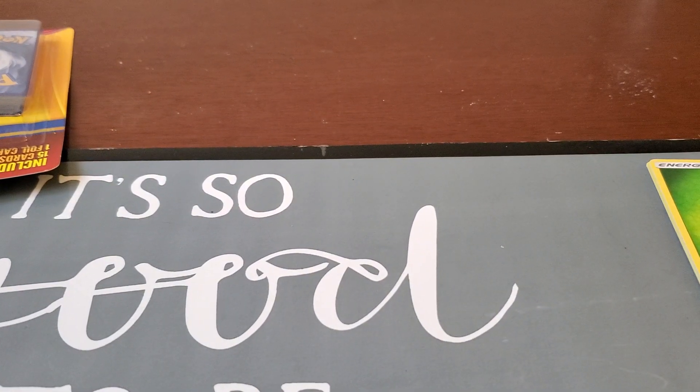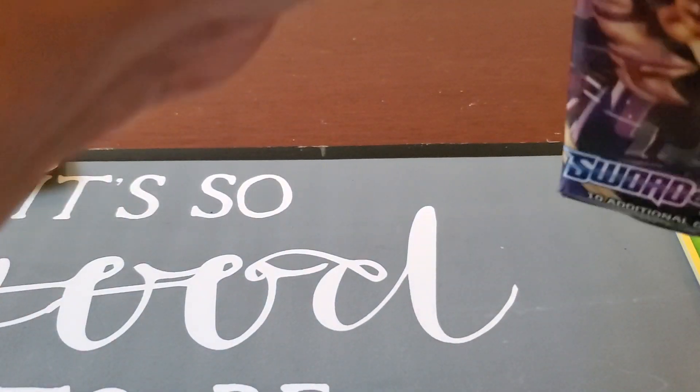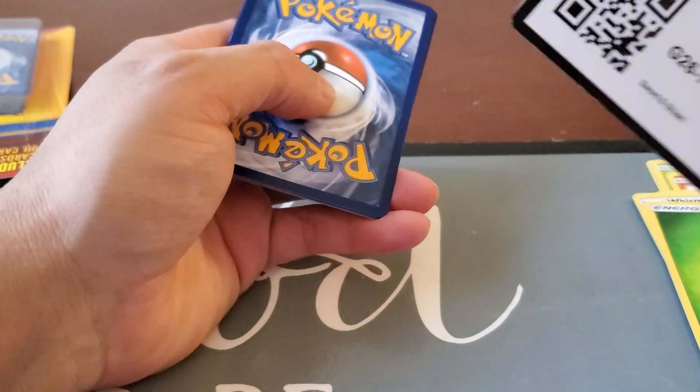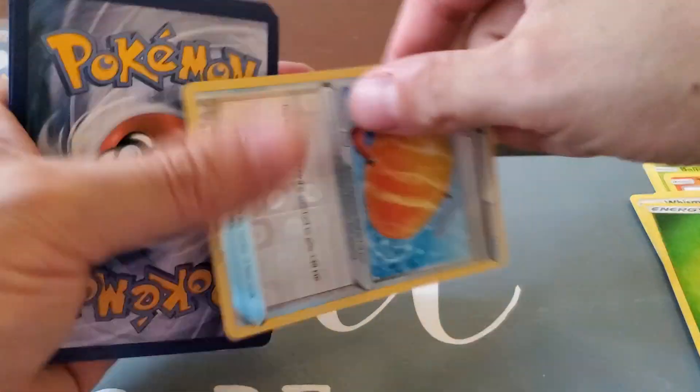Let's do a different pack — let's do the Sun and Moon pack. So we're going to open this one Sun and Moon pack. Be patient with me please. It's funny — you see me struggle to open these. Alright, there we go, we got it open. First card — there you go, for those people that want it, can have it.